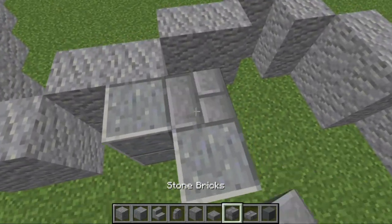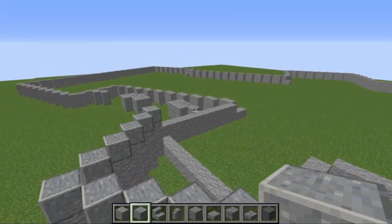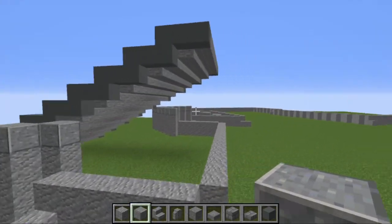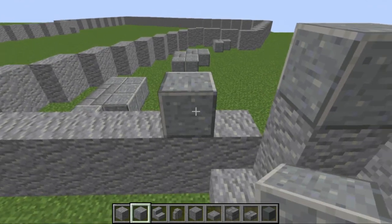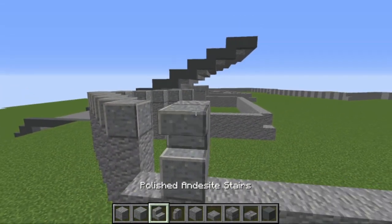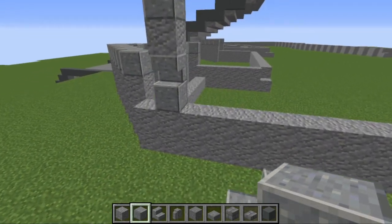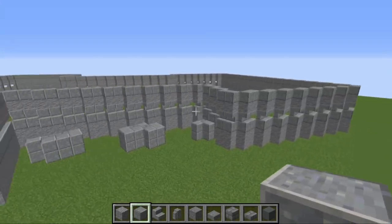For these three little bits on the outside, we're going to repeat them on top of themselves with polished andesite and stone bricks — another layer on top. For the entire rest of the wall, we follow a pattern: a polished andesite block with an upside-down polished andesite stair on top of it, then regular andesite on top of that, and polished andesite on top of that. We follow this pattern all the way around the wall.